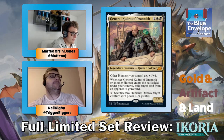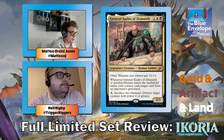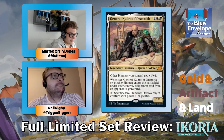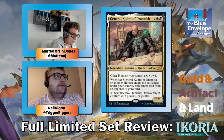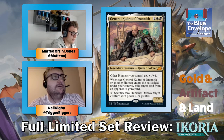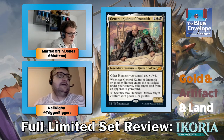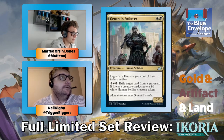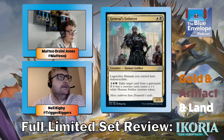General Kudro of Drannith — another mythic, three mana three-three. Other Human creatures you control get a relevant bonus. It seems really good in my black-white Humans deck. Its other ability exiles cards from graveyards, and you can sacrifice two Humans to destroy a big monster. Great go-wide strategy. In black-white you just play this card — whatever, it's just another card in black-white you play. This card's really good.